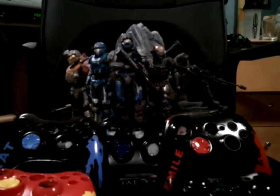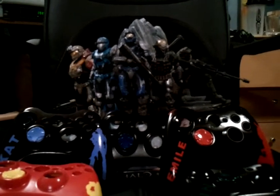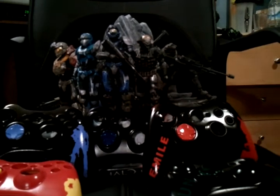On the far left on the Noble Team statue is George. The one second from the left is Cat. The one in the middle is Carter. Next to Carter, to the right, is Emile. And to the far right is June.